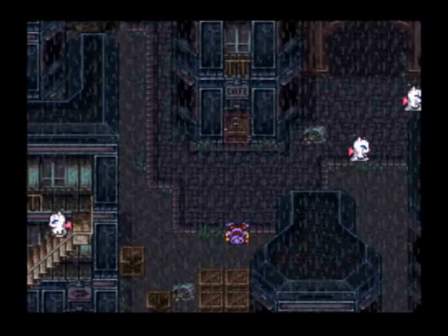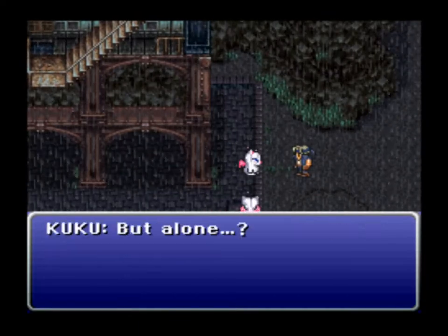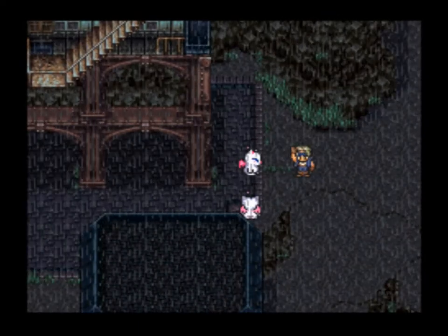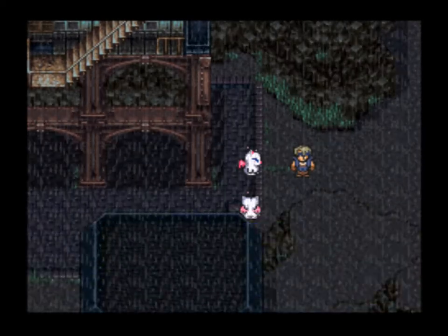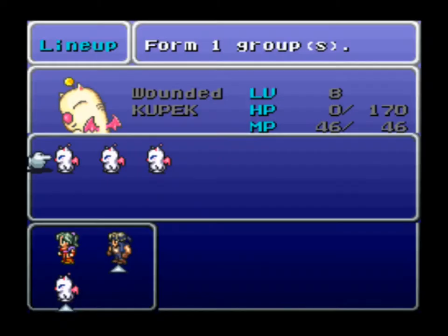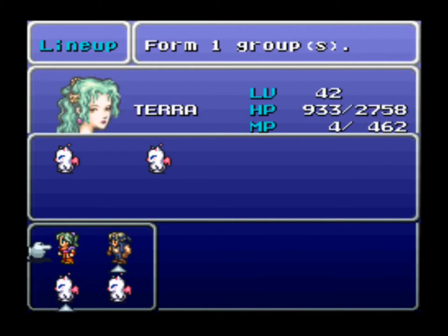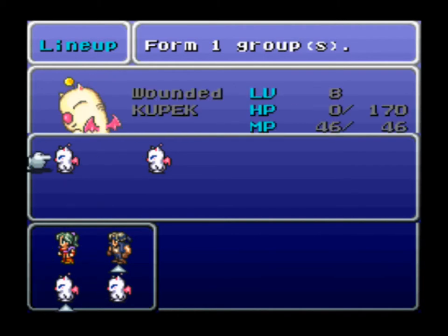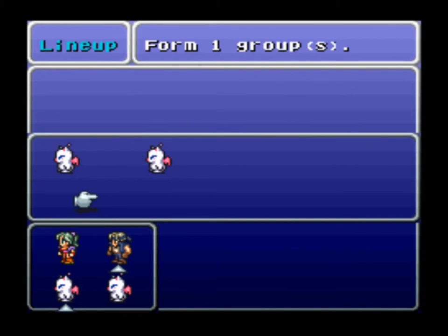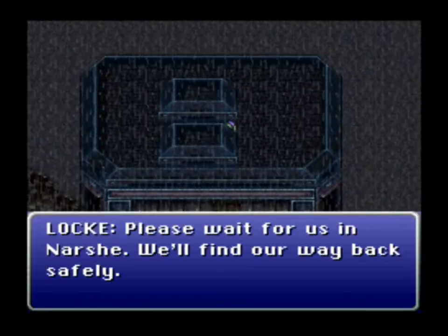This is also the first video in which Terra's sprite has a little problem — she was not programmed to walk down the stairs. So since Terra is in the party, she is still on the building exiting the door, and you will see it go to her in just a second. You can see just the tip of her hair out of the building there, where she was unable to move.